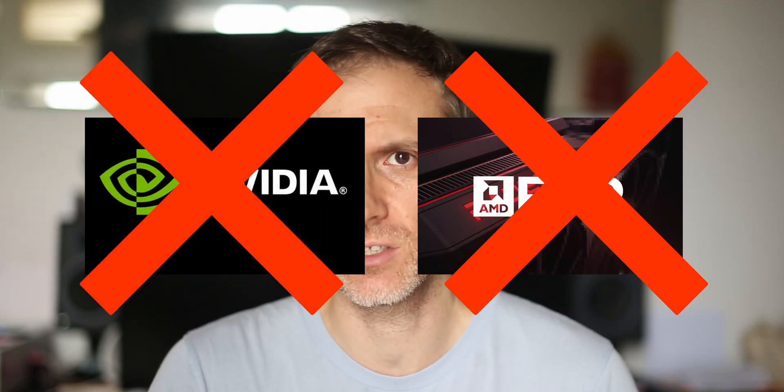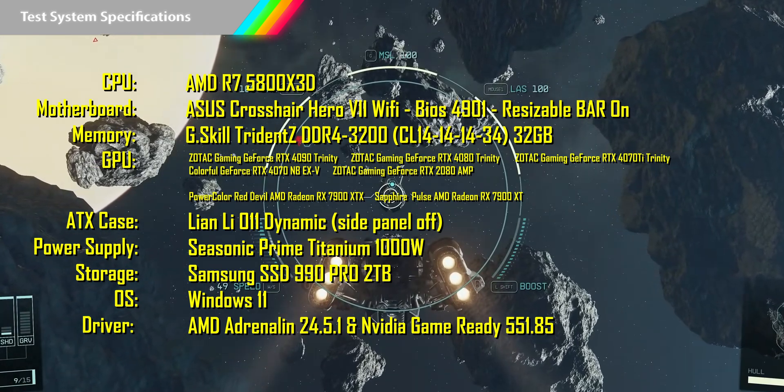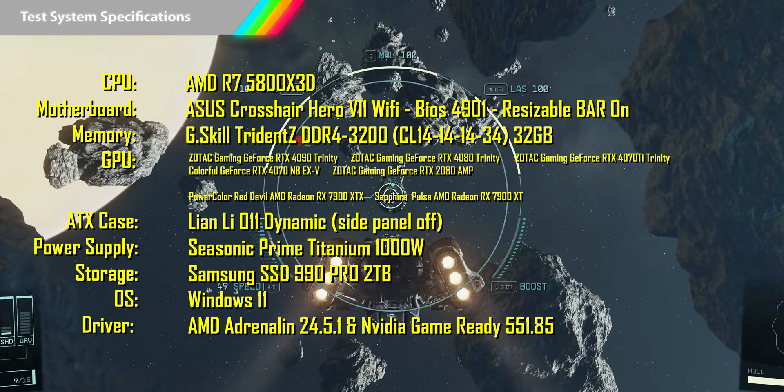I have tested 1080p versus ultrawide performance in 14 games across 7 GPUs so you can see the true performance difference going ultrawide takes. I've set all these games to their max settings, using ray tracing where available, and not using DLSS or FSR to avoid CPU bottlenecks. Your real performance will likely be a lot higher than what you're seeing here. Let's see what the real performance difference is.